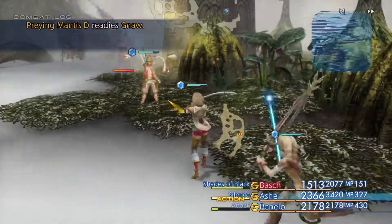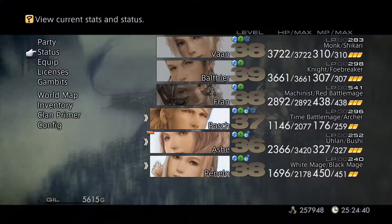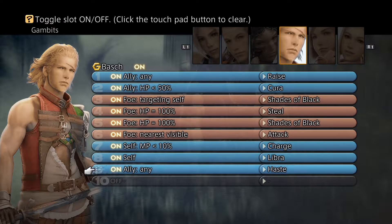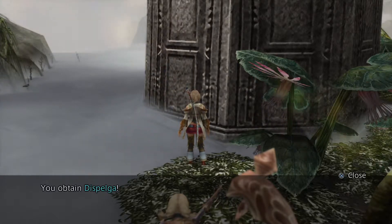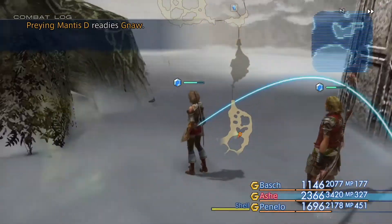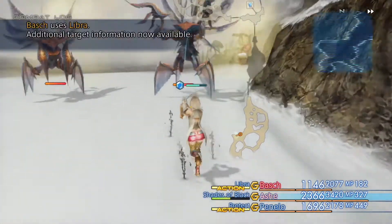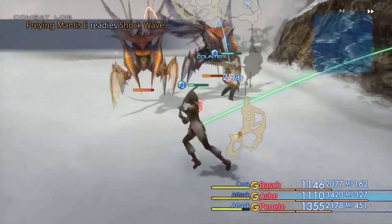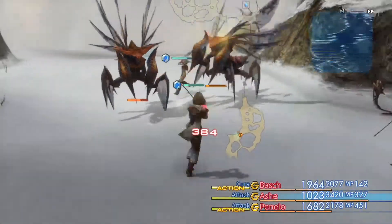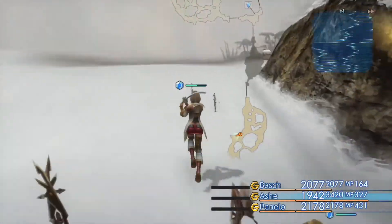I'm gonna turn Balthier's Haste Gambit back off just so he stops running behind everybody the whole time. Look at that - there it is. Needed that spell - glad I didn't miss that one. Although it's not gonna fix those birds because they just keep casting Reflect on themselves over and over again.